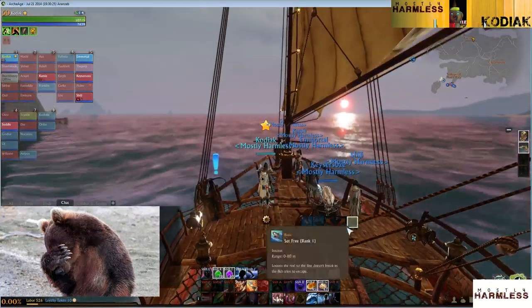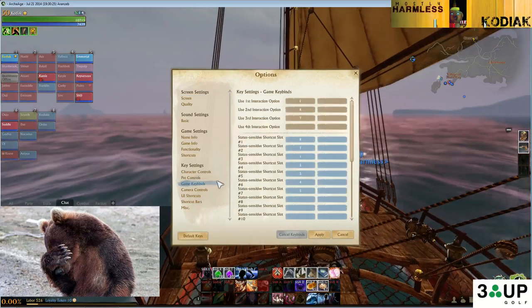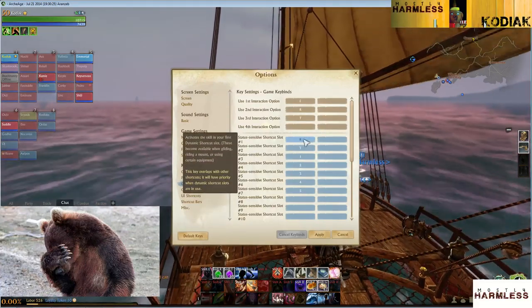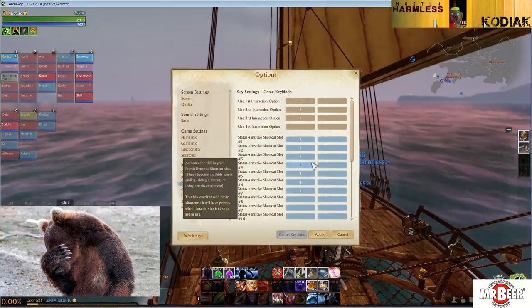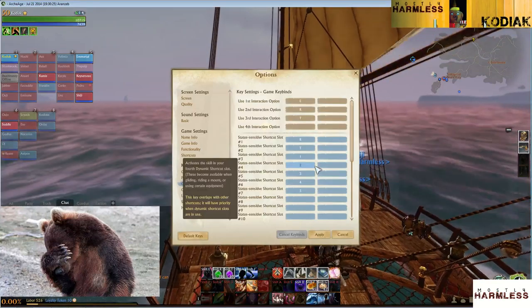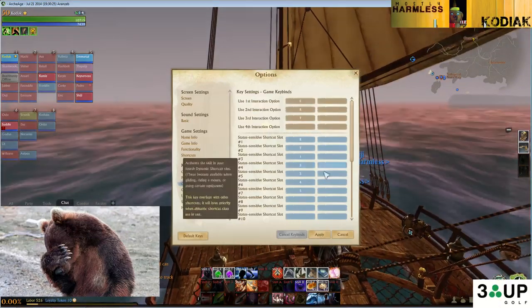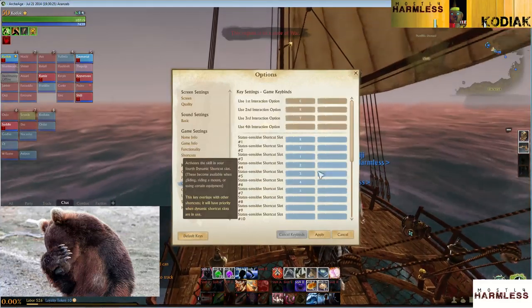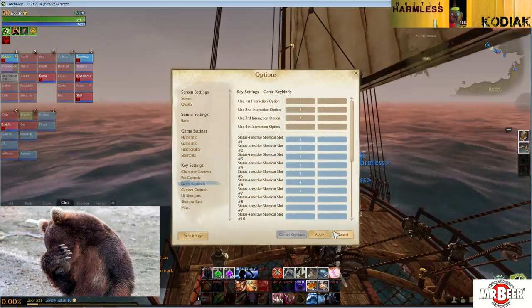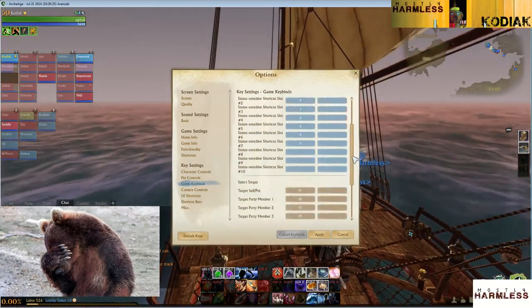You can change the hotkeys. Go to options — hit escape, options, then under game key binds on the left where it says key settings, game key binds — you'll see status sensitive shortcut slots. I change slots three through seven to one, two, three, four, five so my fishing moves are: one for left, two for right, three to set free, four to reel in, five for if they jump up in the air. Be aware this will change your key bindings for things like gliders — for example the hot glider boost will now be two.